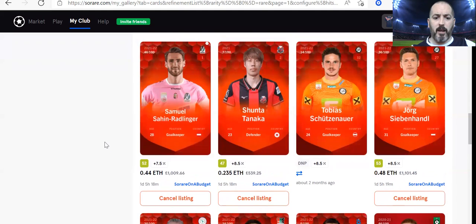The prices have gone nuts on some of these players that have been sitting in the gallery for a couple of months. The two goalkeepers — Radlinger I'm sitting at a grand; I paid £600. And Siebenhandel sitting at £1,100; I paid £710. I did turn down just shy of a grand for one of them, which I was really questioning myself on. But you have to look at the market and see what you can get to replace them. Sturmgratz are second in the league, and looking towards next season there's a good chance they'll be in European competition, so I'm not in any great rush. If I can't replace them with equal or better, is it worth selling? I don't think so at the moment.